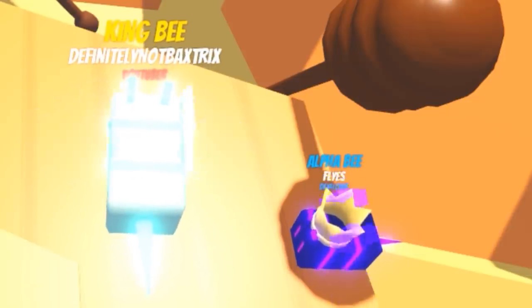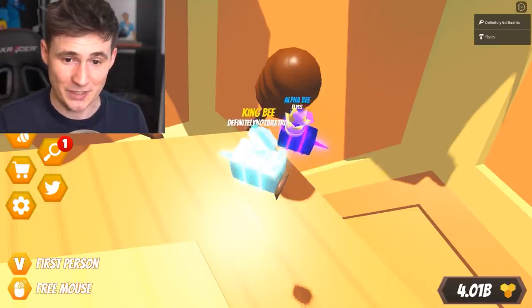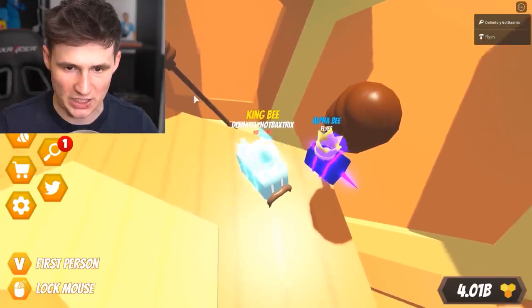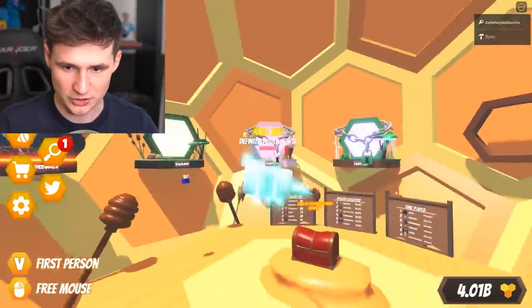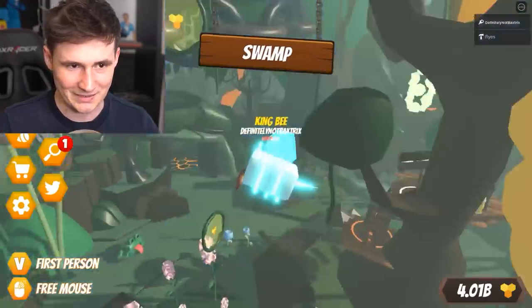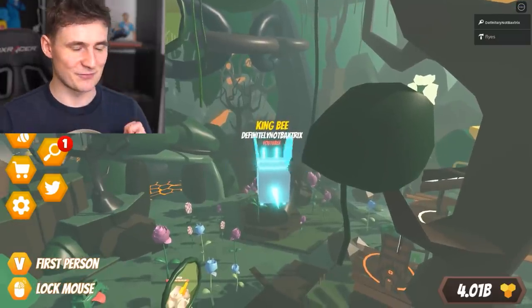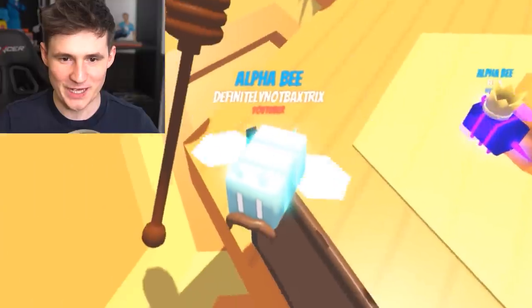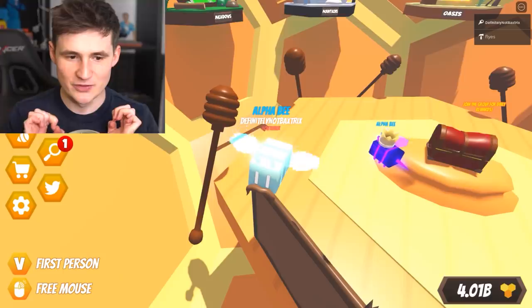Let me introduce you to Flies — he's a developer for Beast Simulator and he told us he would help us get the biggest rank, which would be awesome. The magic is done. What kind of magic is done? What kind of trickery did you do? Let's open up the bee swamp, let's go somewhere. Should I reconnect, rejoin? He did something very special. Let's see what's gonna happen — oh my god, we have become the Alpha Bee — the Alpha Omega!